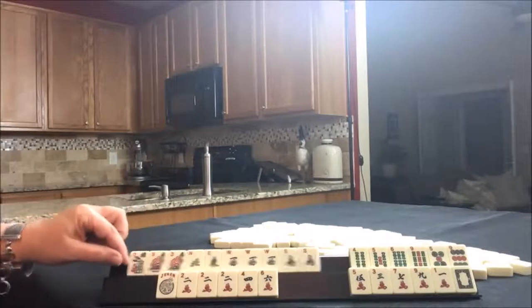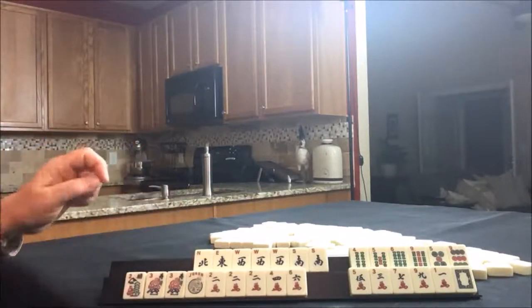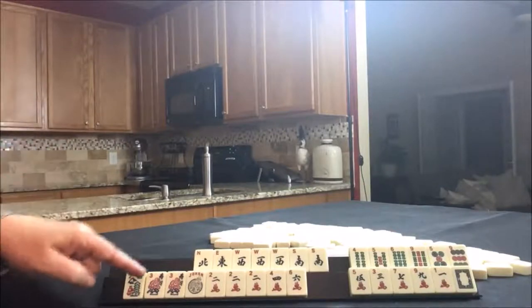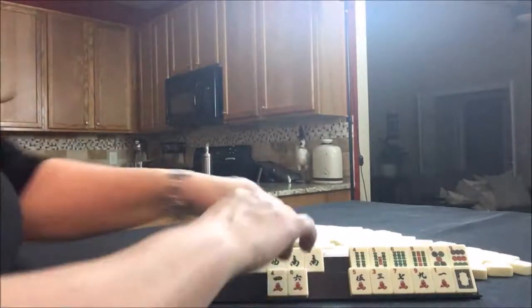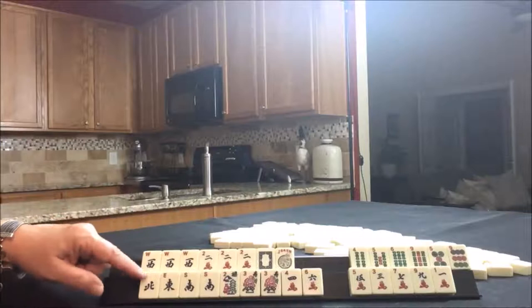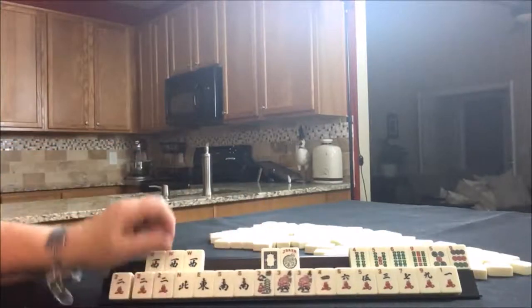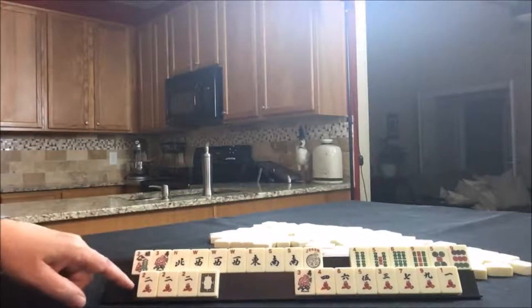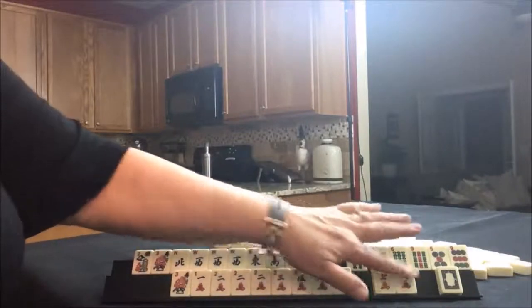Let's see — what about east and west with twos? We only have one set of twos though. What about a quint? Okay, there's the makings of a quint. That would kill the news opportunity because we would use all the wests. I think I would rather play the news concealed hand — I think that's a strong start.